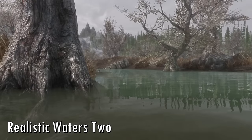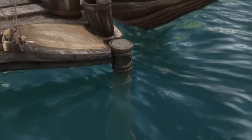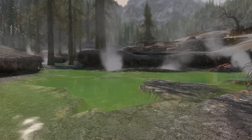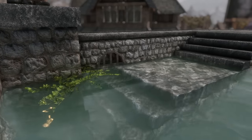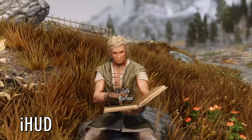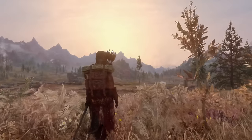Realistic Waters 2 massively upgrades the visual quality of water, giving moist locations a more unique appearance. Rivers, lakes, oceans — they're all totally overhauled and the water improvements look so good it'll make you want to jump right in. iHUD very simply automatically gets rid of UI elements when you're outside of combat so that you can take in the beauty of Skyrim undistracted.